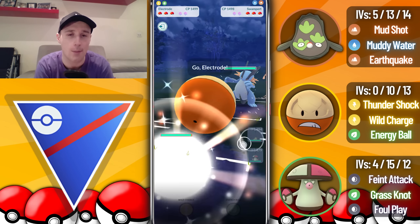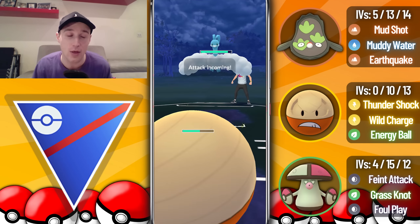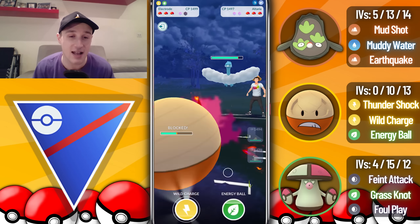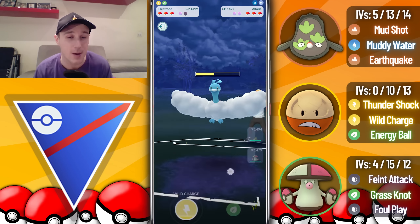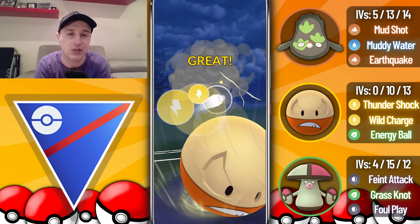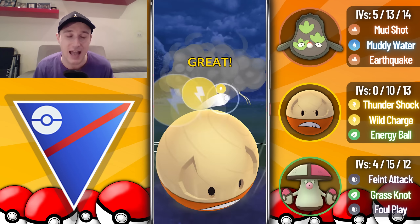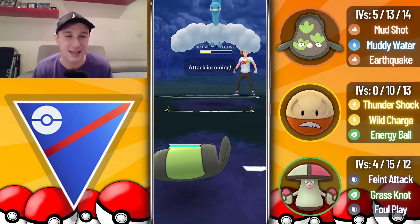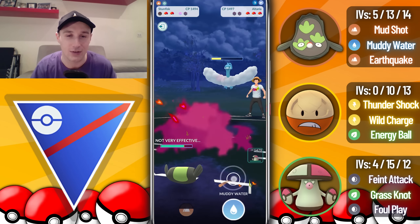Into the next battle we lead into a Swampert. I safe swap into Hisuian Electrode and I'm not going to throw straight away because I don't want to debuff my defense. They go for a Sky Attack. I throw at 99 energy, maximizing energy gains before debuffing my defense, then farm to back-to-back Wild Charges. We might grab both shields if the opponent wants to maintain alignment — we grab the first shield. They double shield and once again Stunfisk is going to struggle badly to get rid of this Altaria.